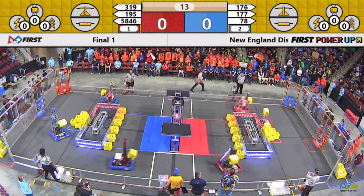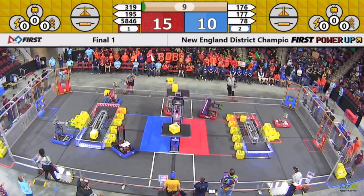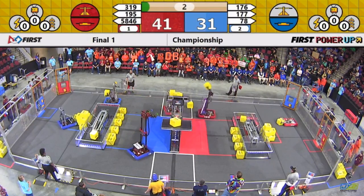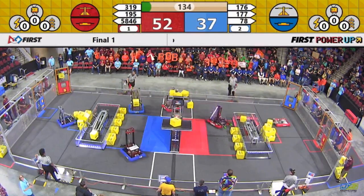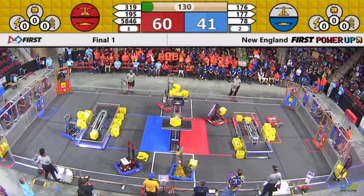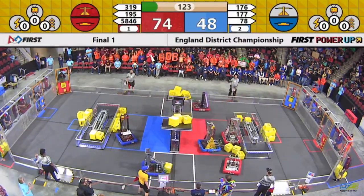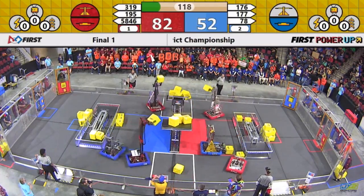And the field is randomized and robots take flight. Blue Alliance with an early ownership of the scale, but Red Alliance looking to dominate. 176 loses its grip, adds 195, but 195 putting up two out of three. This is going to give Red Alliance a scale advantage — we'll see how long they can retain that. 177 and 176, along with 78, they are good at what they do.